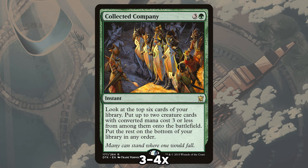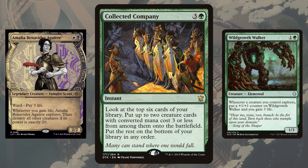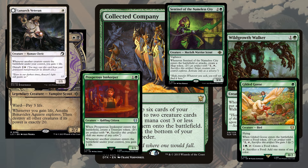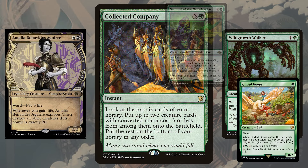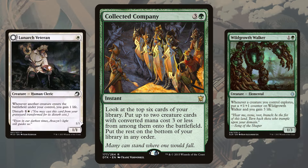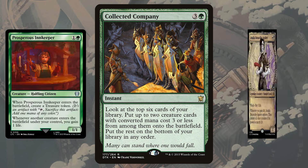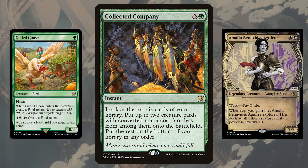Court of Calling allows us to not only blow up the world with Amalia, but also allows us to do it at instant speed and untap with Amalia ready to attack. Court also has the outside use of just finding the combo creatures, as it can find missing life gain or exploring pieces, as well as tutoring for more toolboxy cards that can answer our opponents' own threats. Collected Company is the other instant-speed way for the deck to throw out the combo all at once, as the deck is specifically crafted to take advantage of the three converted mana cost or less stipulation on CoCo. Both our combo creatures are only two mana, and all the enabling cards are between one and three converted mana cost to match it.